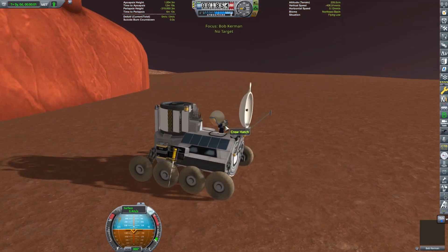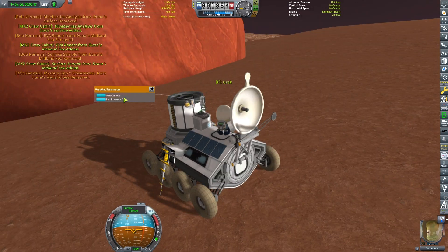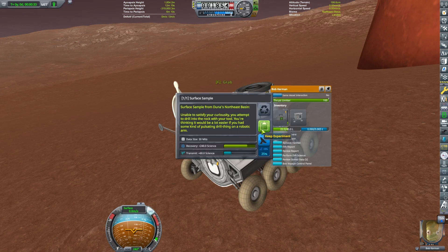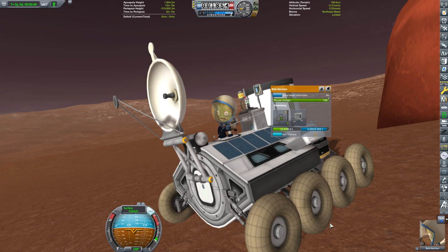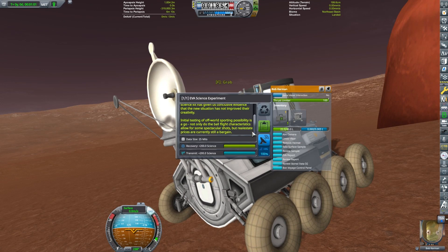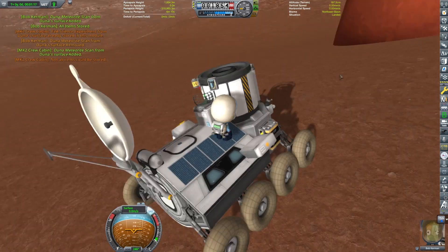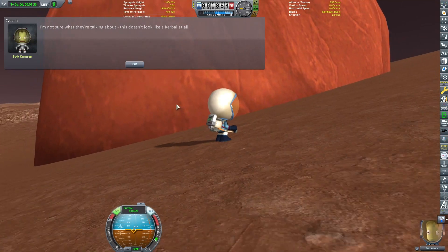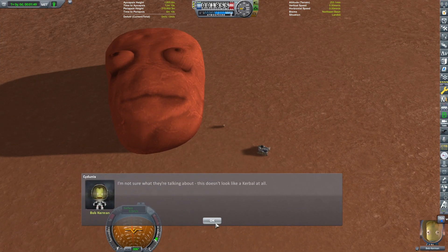I liked that with the 1.12 update they added even more Easter eggs in the game. I just love the direction Squad took with the game and I like exploring around the system and having a reason to explore. These little Easter eggs are a fascinating bit to the game - I wish there was maybe more to it, more with the story, more like 'why are they here?' We're just left to guess about these odd things.